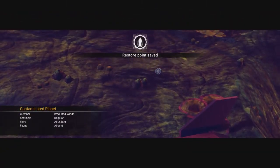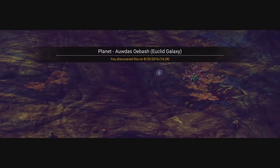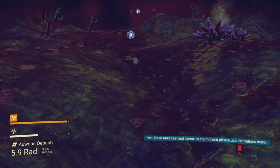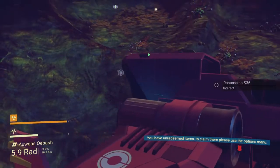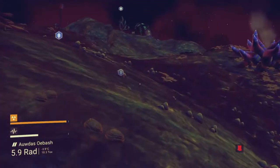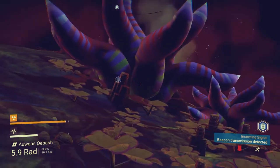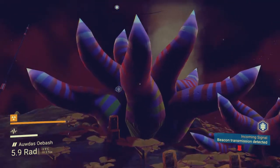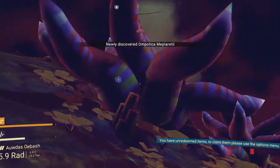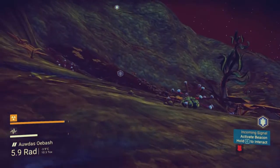So what about this beacon? Oh, it's radioactive too. Great, awesome. It's got apparently jester tentacles spewing out radioactive gas. This solar system is fucked.